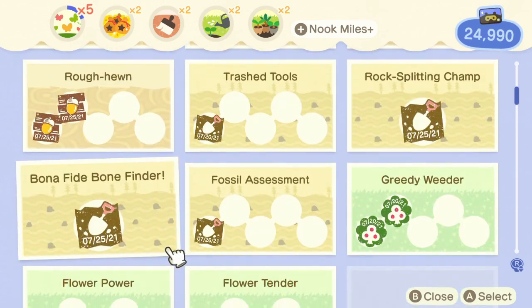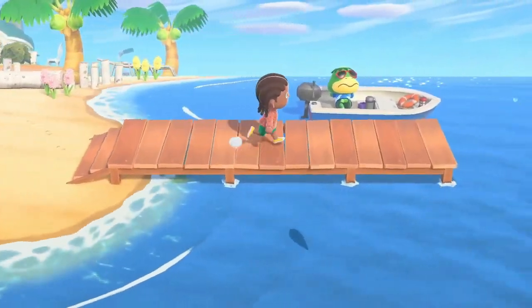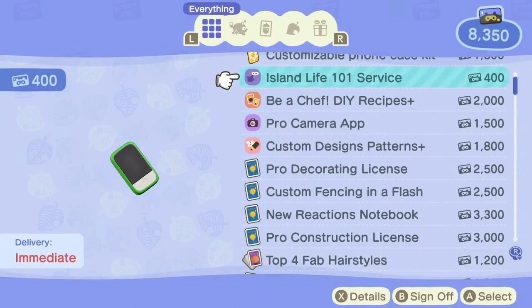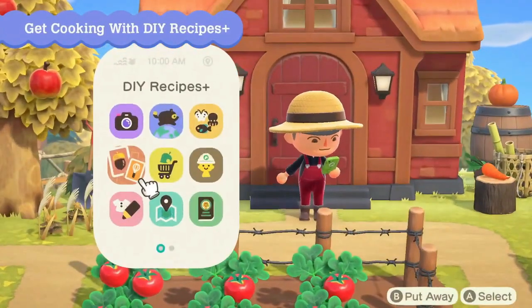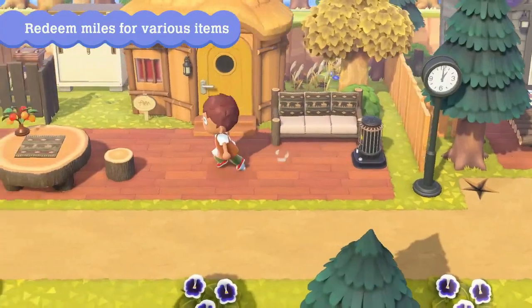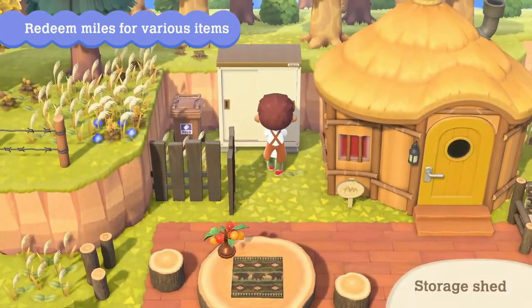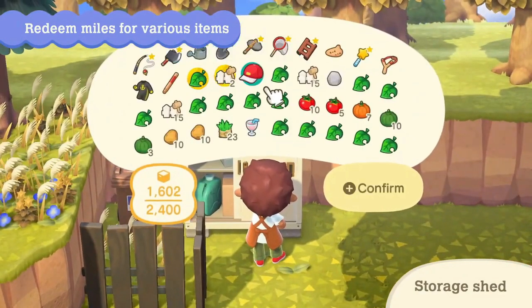Number four — and this is probably the most difficult to obtain and the most time-consuming — is your Nook Miles. You're going to need Nook Miles for a lot of things with the new update. Every ride with Kappen costs 1,000 Nook Miles, so depending on how many islands you want to visit, keep that in mind. If you want all of the new apps, licenses, and hairstyles, you're going to need 18,200 Nook Miles — and on top of that, you'll also need miles for the new Nook Mile items. So get in there, make sure you have your Nook Miles Plus app going, and start saving.